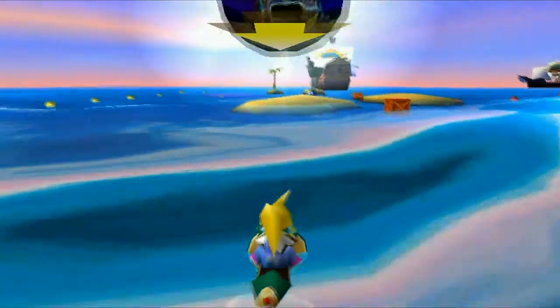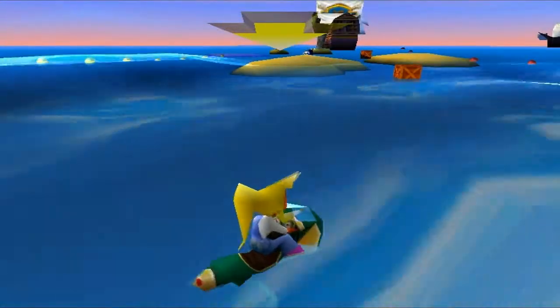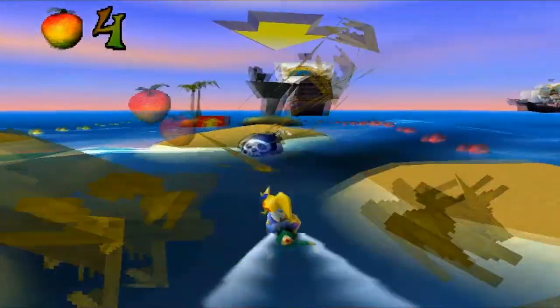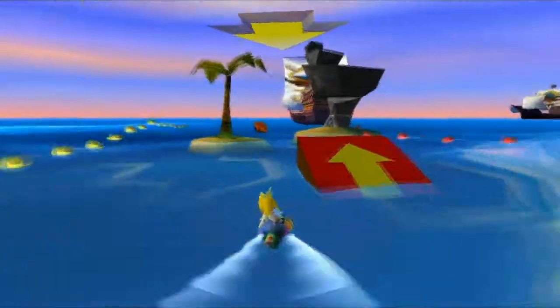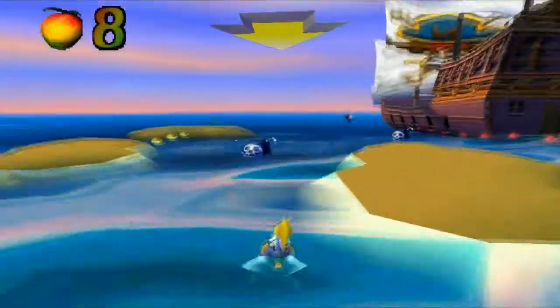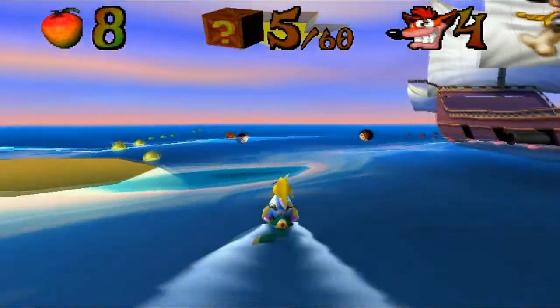Okay, here's the demo. Now here we're playing as Coco on a Jet Ski. All we need to do is just break all the crates, gather the crystal, and make it safely to the exit. And we can die as many times as we want, so long as we get all 60 boxes.